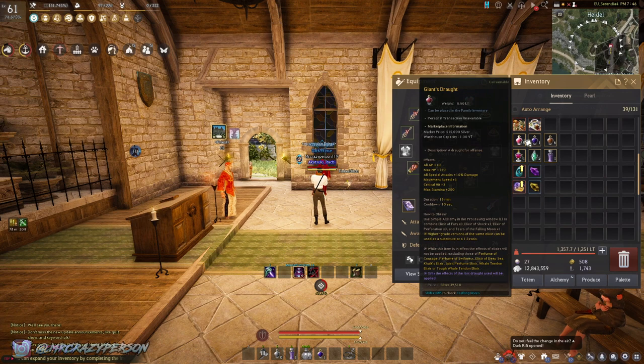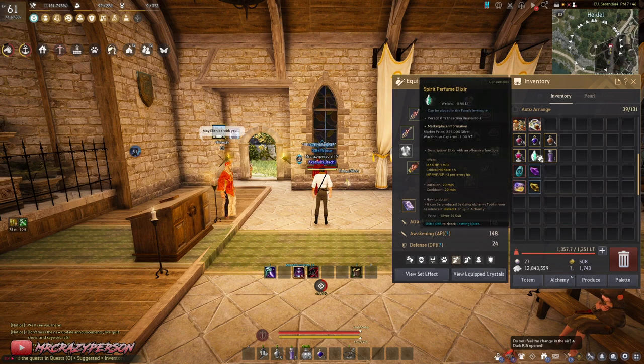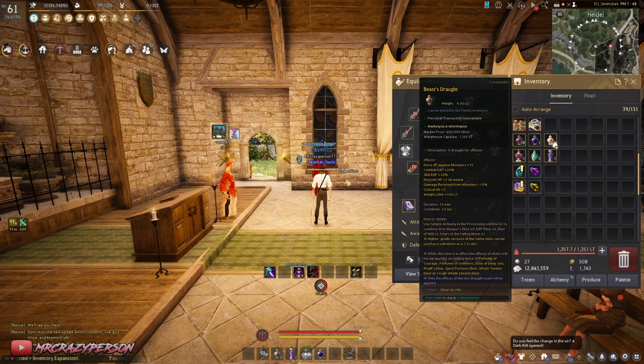For droughts, you've got Giants, Frenzy, and Beasts. Giants is the one you'll probably use most — it gives more AP, a little health, and all special attack damage such as back attack and down attack. Frenzy Drought is very good when combined with Spirit Perfume Elixir — it gives 30 AP against monsters, more accuracy, less DP, HP recovery, and a big 10% extra crit damage. Beasts Drought gives extra AP against monsters, skill XP, combat XP, HP recovery, and 10% reduced damage from monsters.